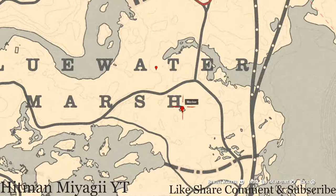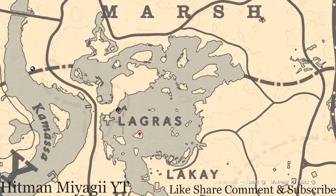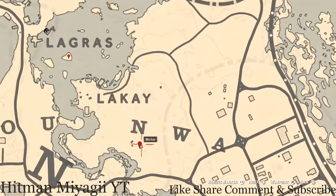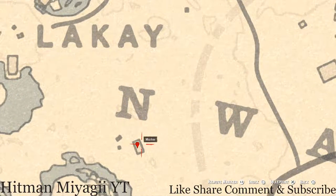Next is a tortoiseshell comb. This tortoiseshell comb is in the house on the wash table. Going down to the next marker, which is right underneath the word Lagras on this island, pull out your metal detector and you will get a random arrowhead — I cannot tell you what it is because it is randomized.